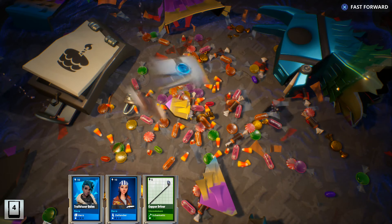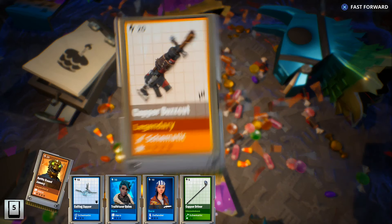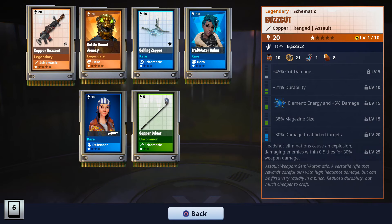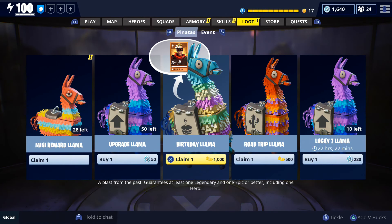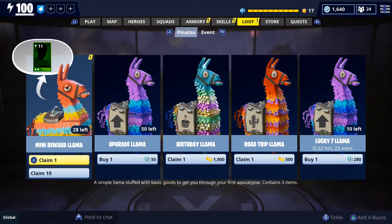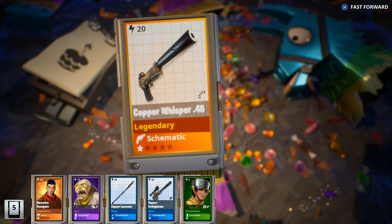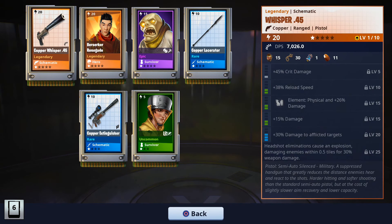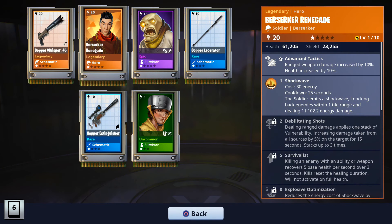Once you own everything you're mainly just going to get different rarity versions of stuff you already own. Let's see what we get from this one — Battle Hound Jonesy! We do have re-skinned versions of him but we were missing Battle Hound specifically, so we're going to count that as a new item. We already own the legendary and epic versions of the Buzz Cut. Here's our last birthday llama and I'm kind of disappointed we didn't get any mythics. I've been playing this game for over a year and I've never received a mythic from any type of llama.